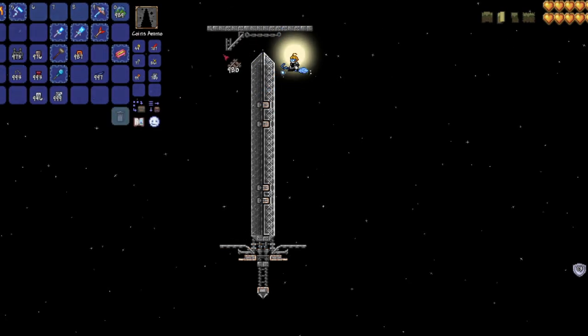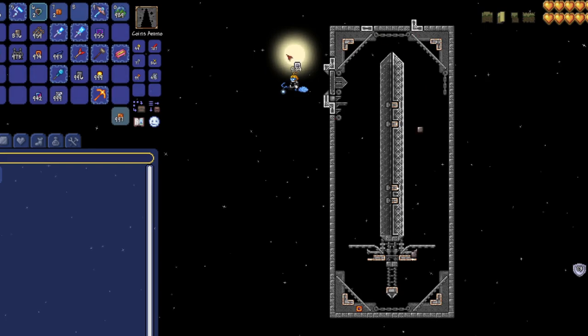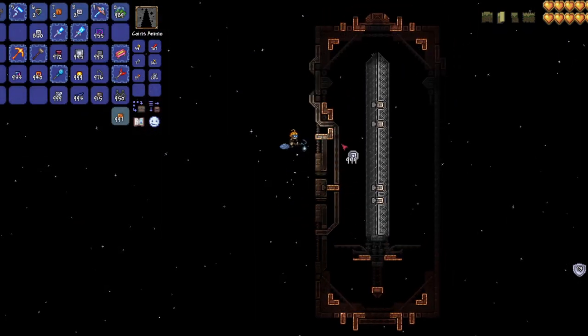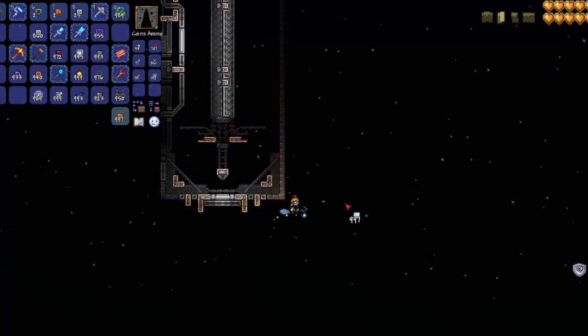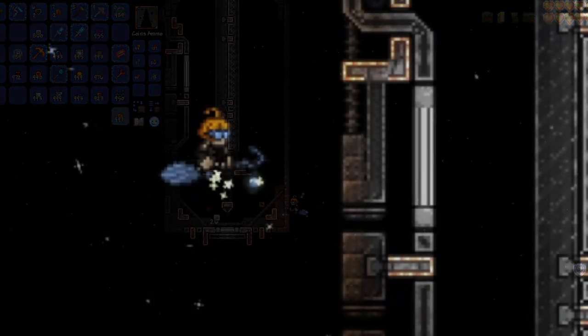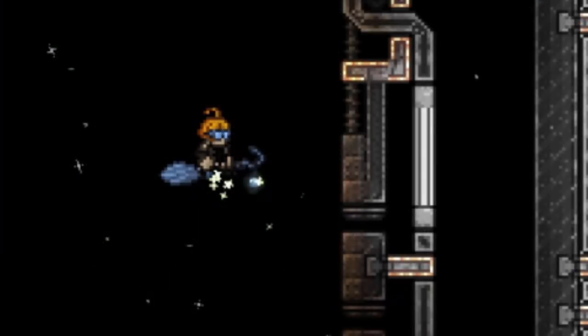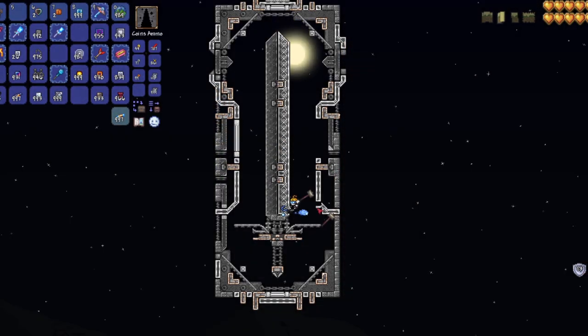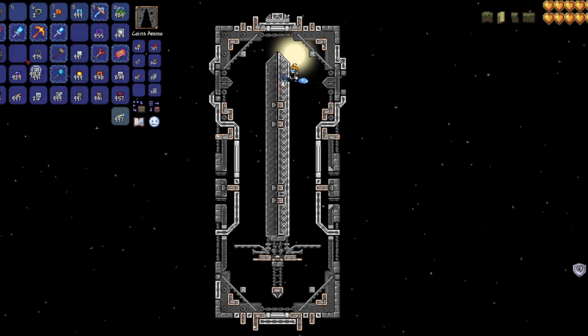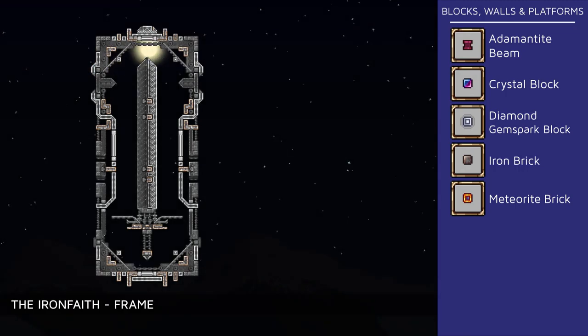As for the frame I wanted it to be a little more complex than the first sword but not so much as to completely overshadow the design of the sword. I also placed bits of diamond gem sparks here and there so that it still lights up at night. One thing I discovered while making the frame for this sword is how platinum bricks apparently merge with gem spark when placed on top of it, but when placed at the bottom it retains its unmerged shape, even though the gem spark clearly merges with the platinum brick. I kind of wanted something like an intricate tarot card look. And it's done — the Iron Faith.